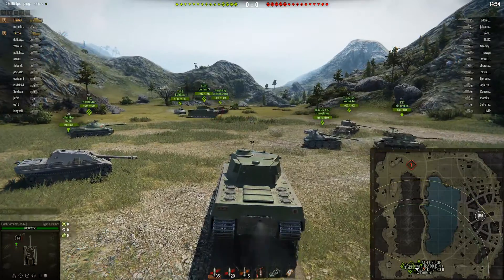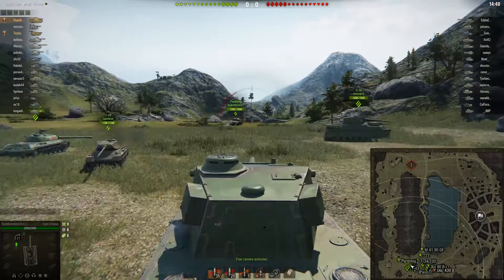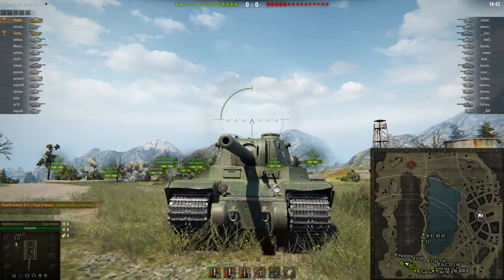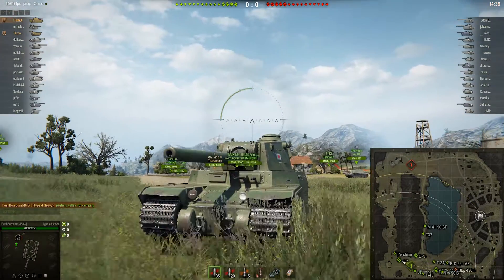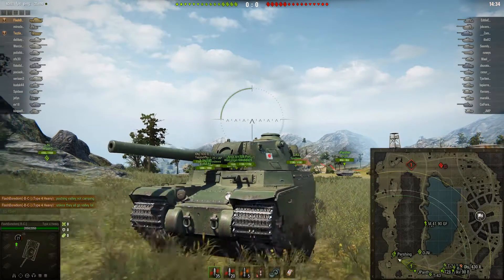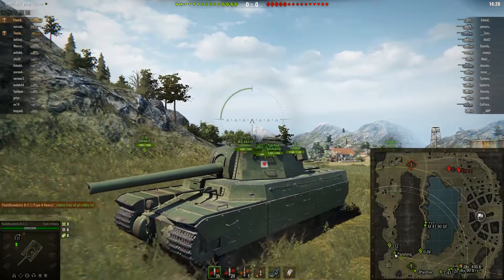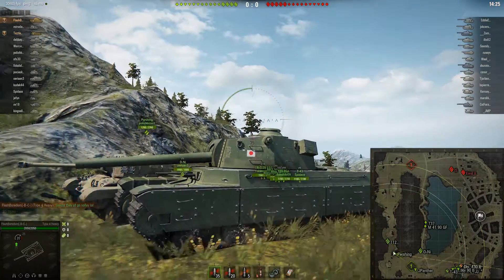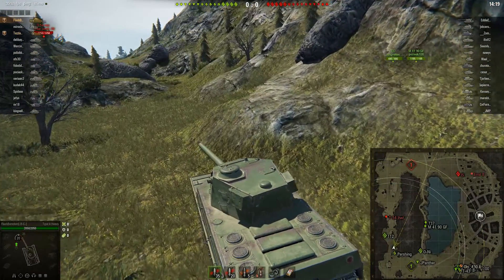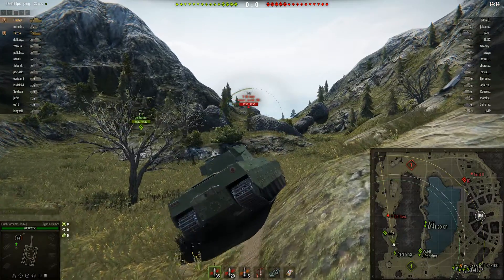So we're in the Type 4 Heavy, Tier 9 super heavy tank. Let's swing the camera around — most of the front of that tank is 250mm thick. When it's angled, that gets up to about 260, 265, even 270. Those cheeks there are kind of the weak spot on the front of the Type 4 Heavy, because when that cheek is flush to you, a bit like the Liberty, that's around 200mm. Even the Commander's cupola is something like 250.